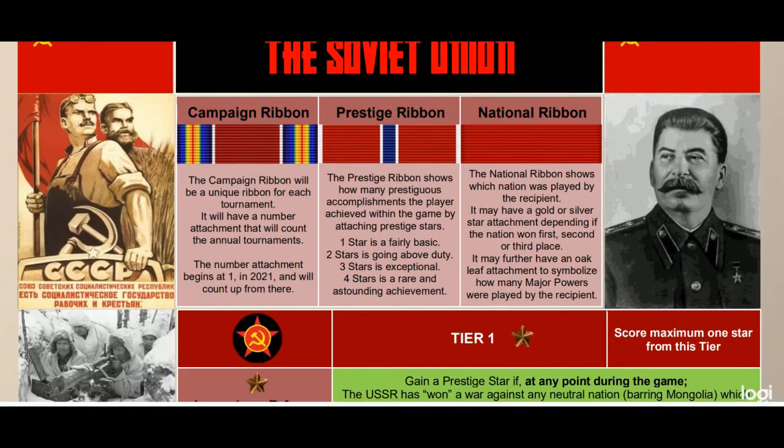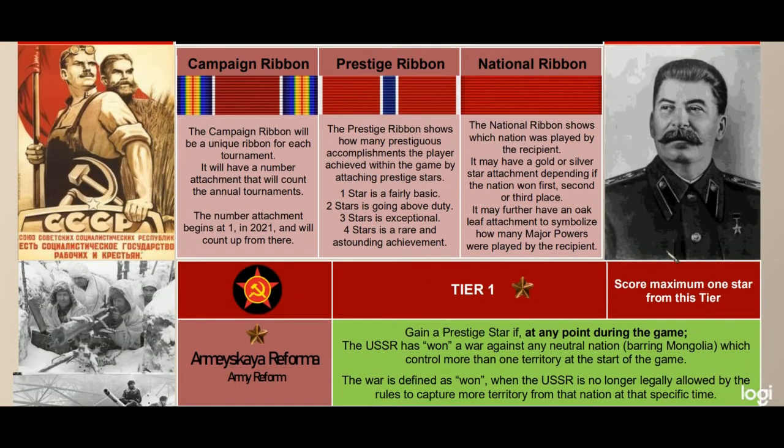In tier one you can score one star from this category. First up is Army Reform: gain a prestige star if at any point during the game the USSR has won a war against any neutral nation — excluding Mongolia — which controls more than one territory at the start of the game. The war is defined as won when the USSR is no longer legally allowed by the rules to capture more territory from that nation at that specific time. This is similar to what I had previously, where you'd get a handicap going against a neutral nation and roll dice to remove from combat.